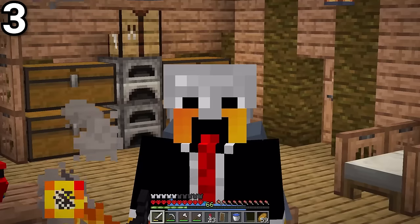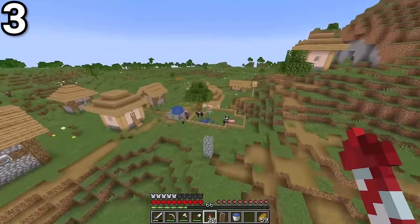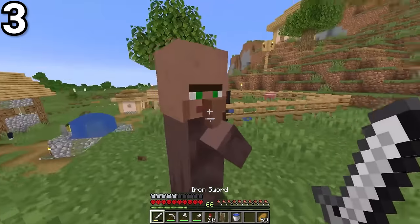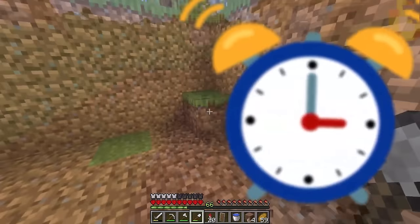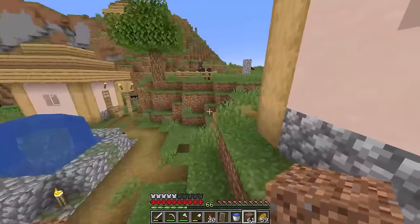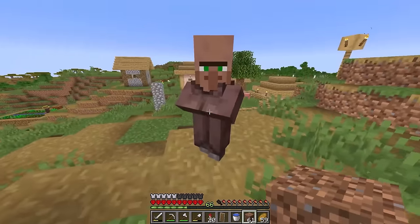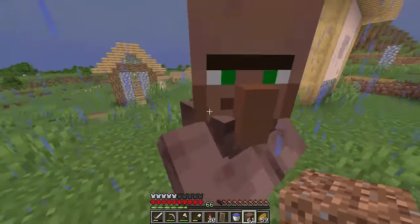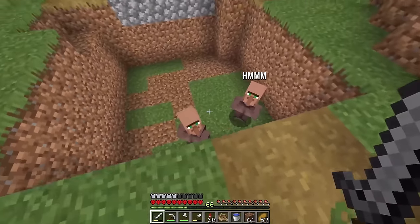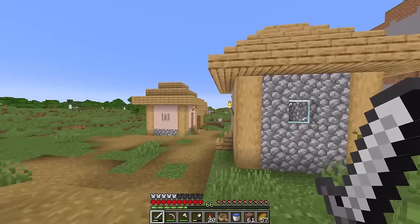You might be thinking, how are you going to stop all of the mobs from despawning? I've got a plan for that and it involves a village. Here it is - this is the nearest village to our base. For this plan to work, we need to get a villager trader set up, which means trapping a few of these guys. Let's dig a little hole in their town center - that should be about big enough. Now we need to push them back into the hole. Oh my god, this is going to be so annoying. Eventually we got ourselves two villagers in the hole.